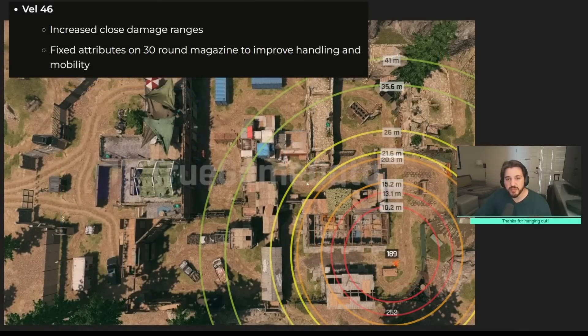The VEL 46 also got a nice buff. They increased close damage ranges and fixed attributes on the 30-round mag to improve handling and mobility. The first damage range went from 10.2 up to 13.1 — a really nice buff. The second damage range went from 15.2 up to 20.3, so the first range almost reaches where the old second drop-off was. The third damage range increased 4.4 meters from 21.6 up to 26, and the last damage range also went up by about five meters to 41 meters. This will kind of put it in a similar spot as the P90.